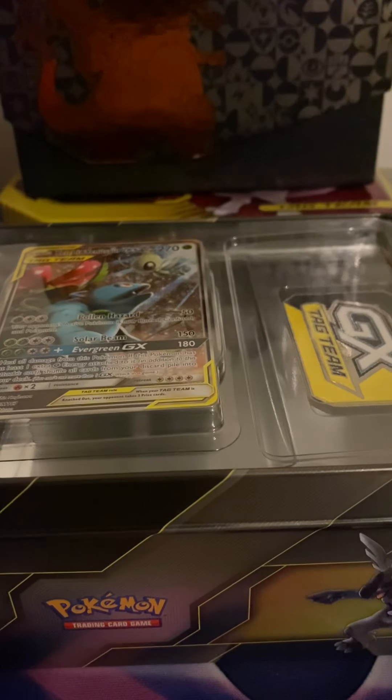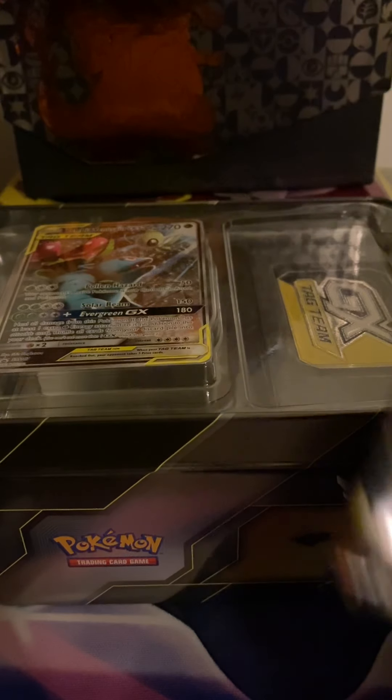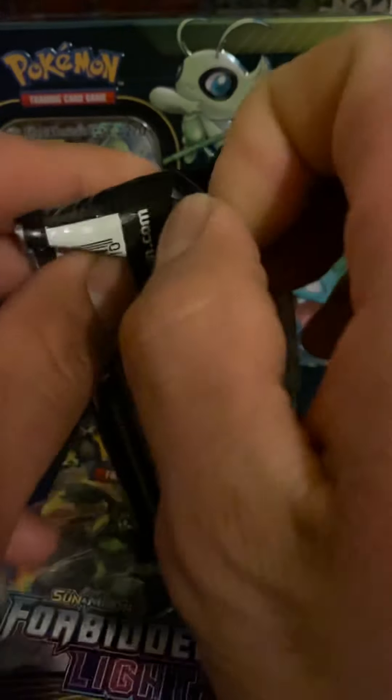Let's see what else they have. I mostly open them for the promo to have it in the binder. We have two Team Up, a Forbidden Light, and an XY Evolutions. I'll just replace the XY Evolutions with a Rebel Clash. I bought them off eBay and they came with Crimson Invasion and Steam Siege, which sucks because I bought like two of them just for more Team Up packs for about $25 and didn't get anything.